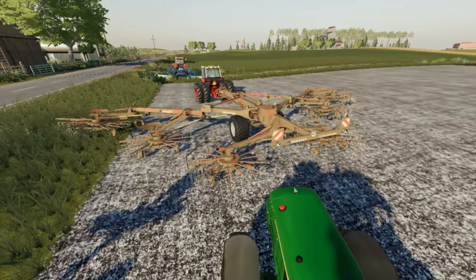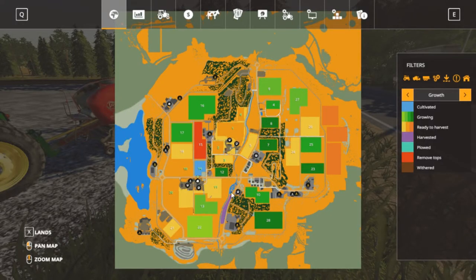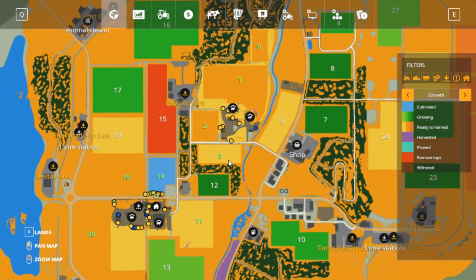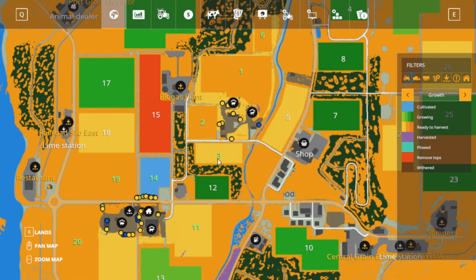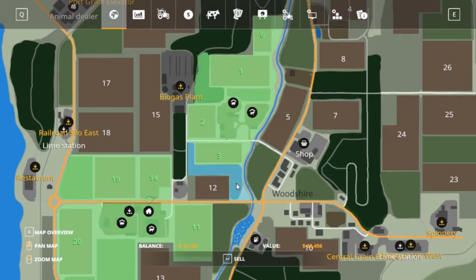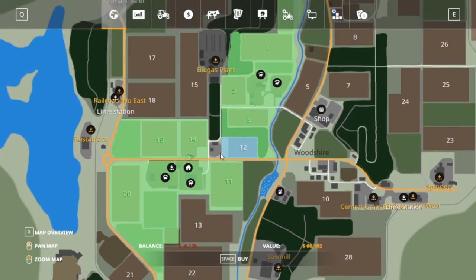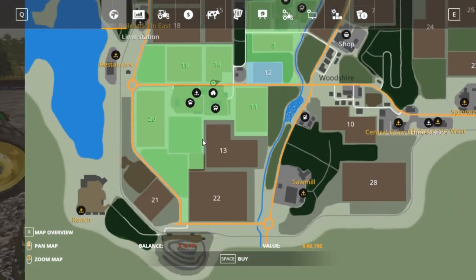One more thing — I forgot to tell you about Bill 3. We have Bill 3, folks. I now own this little strip and we're going to get this strip and field 12. We're going to do some tree work — I've got plans for this strip and field 12. We've got some trees to harvest, and that's how we might get the money to buy field 13 next.